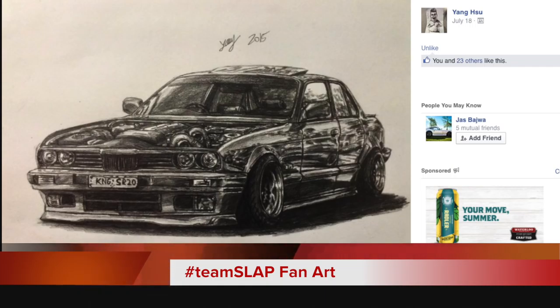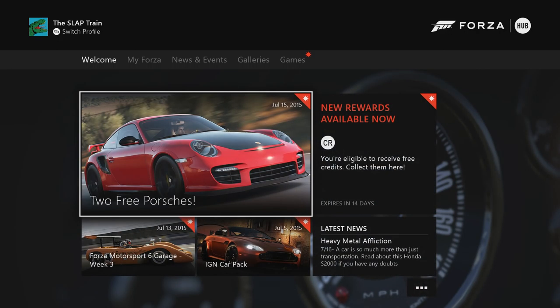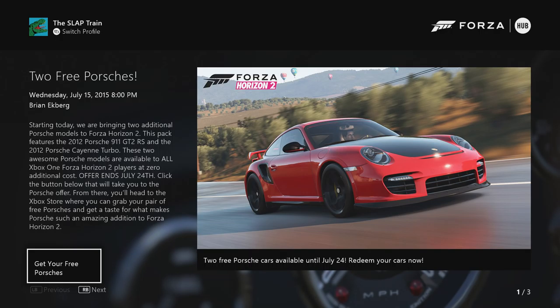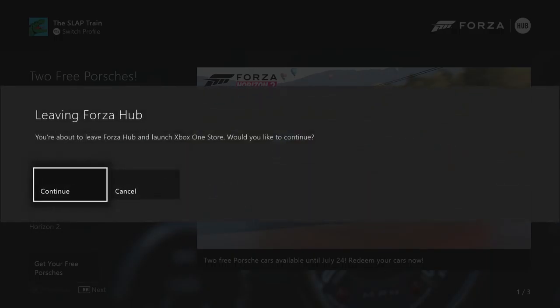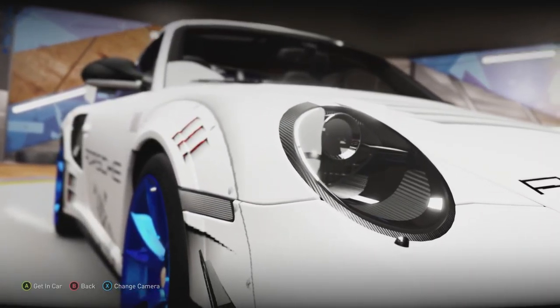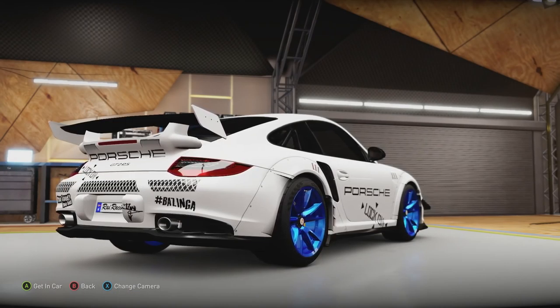What we're gonna be doing today is having a look at the brand new two free vehicles that were included in the brand new Porsche free pack that just got dropped on us. This pack included the 2012 Porsche 911 GT2 RS and the 2012 Porsche Cayenne Turbo. I was actually pretty hyped to see this GT2 come in this pack.